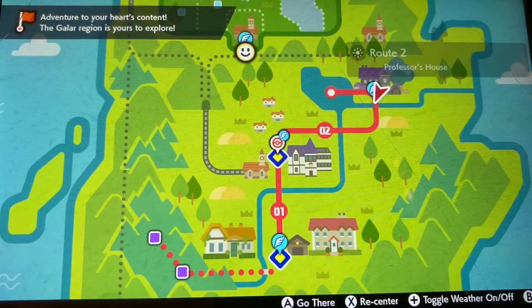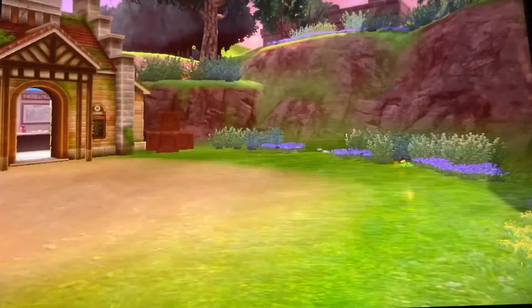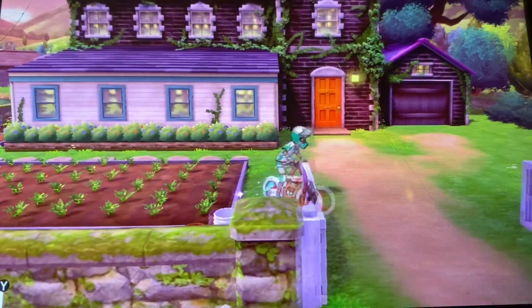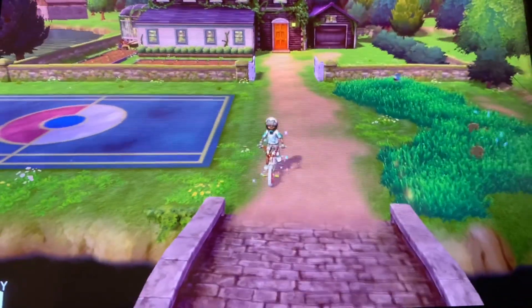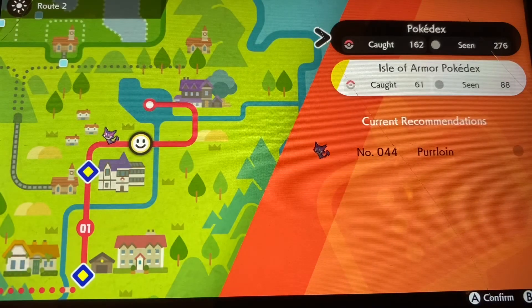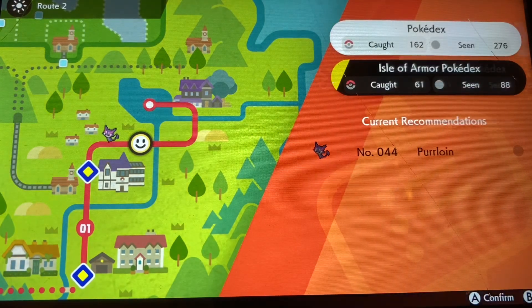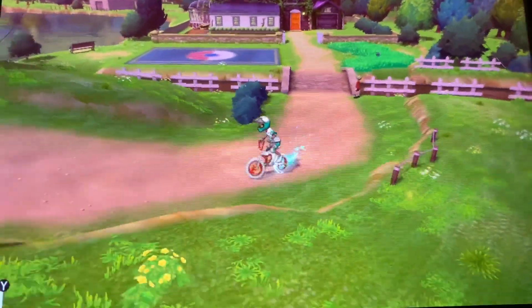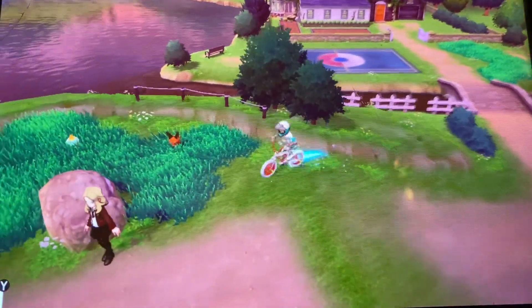Once you complete that little entry, it will show you right here where the Pokémon would be found. You'll know you're in the right area when you see the little smiley face icon — that's your character. Then you just go around in the grass trying to find it.